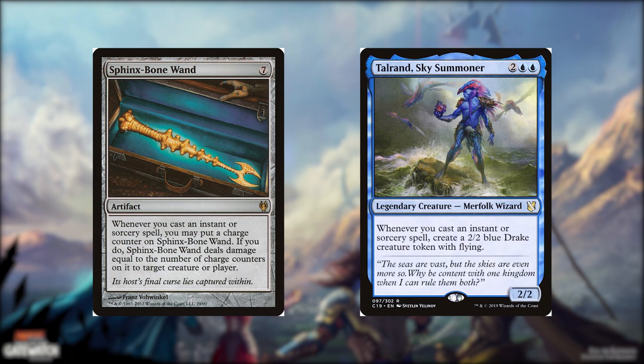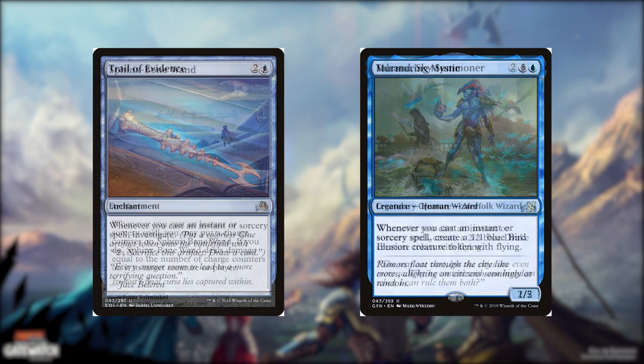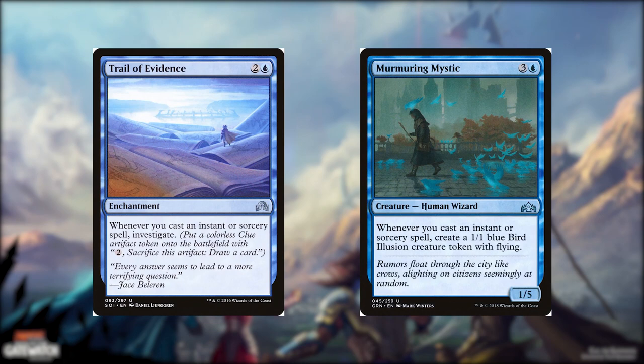Tauran Sky Summoner for 2 and a blue, it's a 2/2 merfolk wizard. Whenever you cast an instant or sorcery spell, create a 2/2 blue drake creature token with flying. Trail of Evidence for 2 and a blue, it's an enchantment. Whenever you cast an instant or sorcery spell, investigate. Put a colorless clue artifact token on the battlefield. Pay 2, sacrifice this artifact, draw a card. Next is Murmuring Mystic for 3 and a blue, it's a 1/5 human wizard. Whenever you cast an instant or sorcery spell, make a 1/1 blue bird illusion creature token with flying.